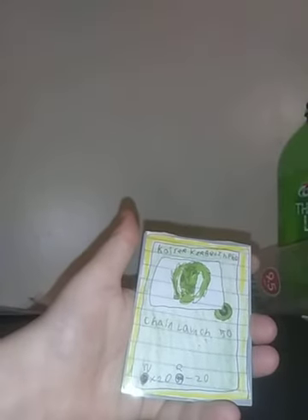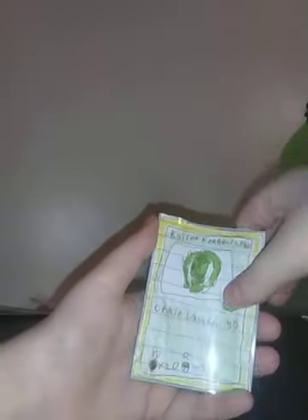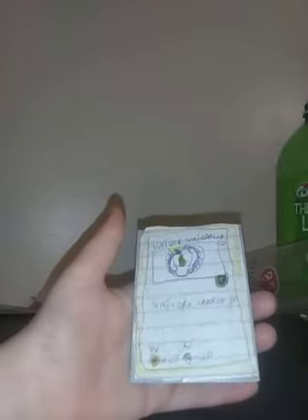Kaiser Kerbius, HP 60, Defense Type, Chain Launch 50, Weakness: Stamina, and Resistance: Attack. And last is Unlock Unicorn, HP 50, Defense Type, Unicorn Charge 30, Weakness: Stamina, and Resistance: Attack. I hope you like my video. Bye.